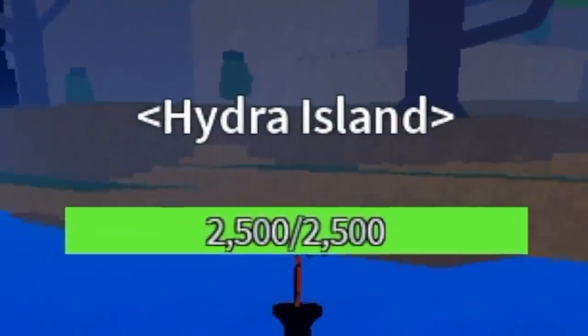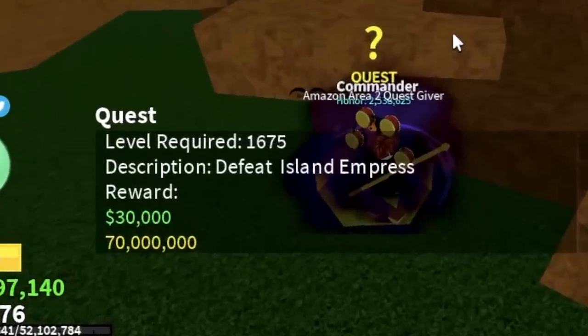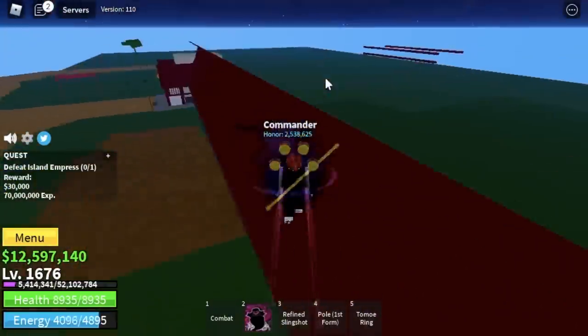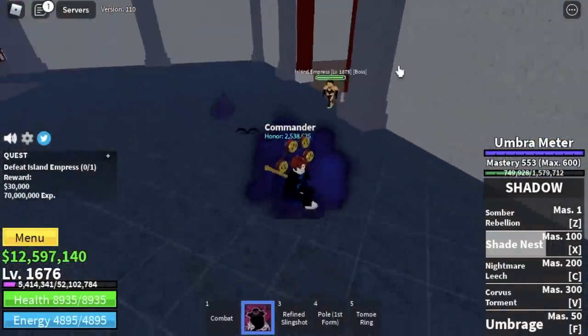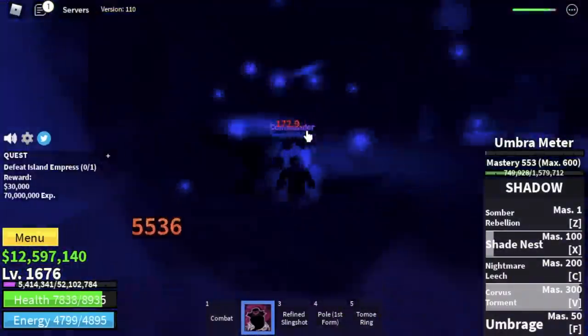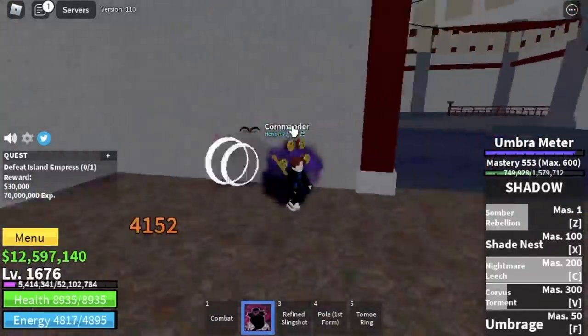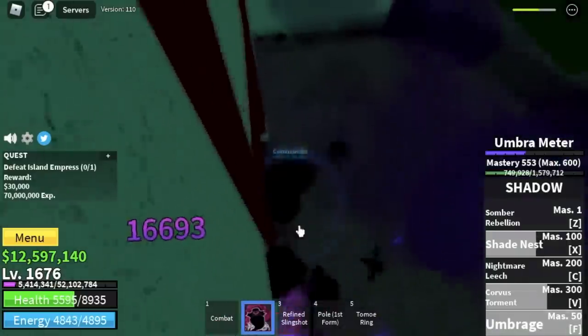Next up, the Hydra Island. We're going to skip four mobs and go straight with the Island Empress. The technique here is the Wall Strat — lure her here and use your skills. Make sure to start with your V skill. If you want to use your F skill, you can, but make sure to use your Observation Hockey first.